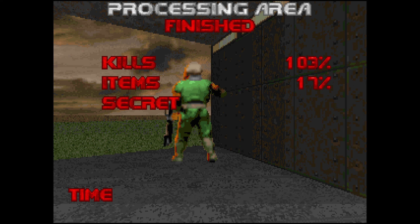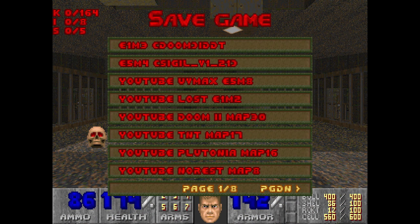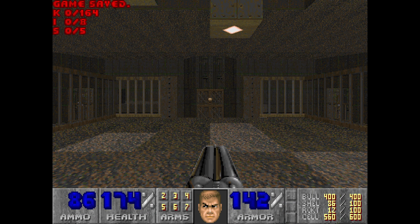Compared to some of the fights we've had, it's quite a plain level — just corridors, a few rooms and things, maybe a few tricky secrets, but nothing too special. Anyway, let's save up. Thanks for watching, and next time we'll be doing map 18. See you then. Bye.